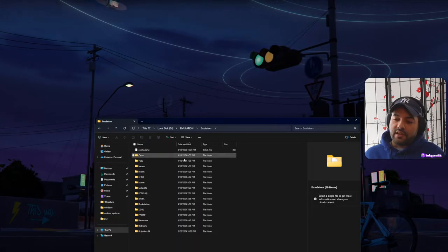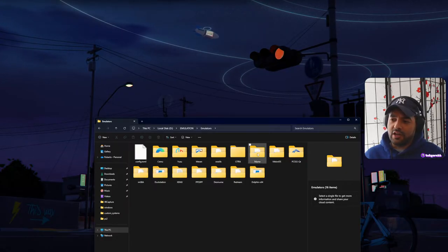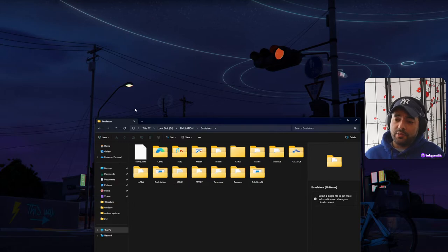Let me run through the emulators I have. In my setup I have Cemu, Yuzu, MESEN, SNES, Citra, MAME, MelonDS, PCSX2, mGBA, DuckStation, Xemu (which I don't use at all), PPSSPP, Desmume, Redream, and Dolphin. These are just the emulators I was interested in — you can of course add others.